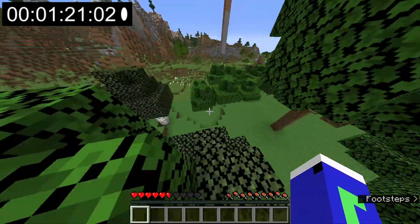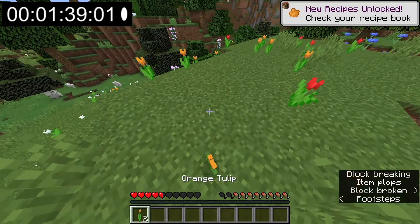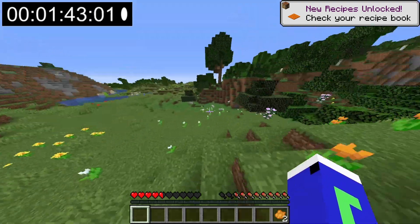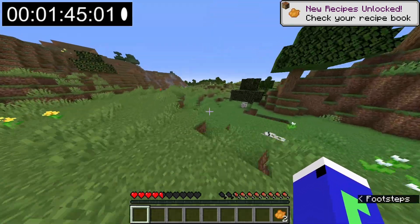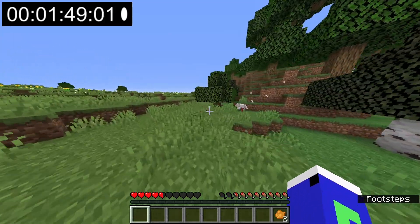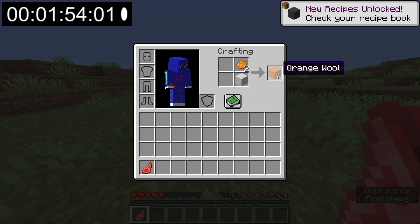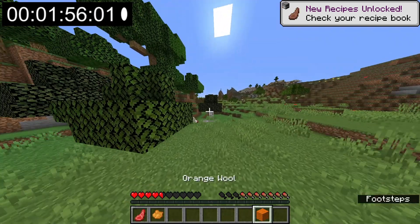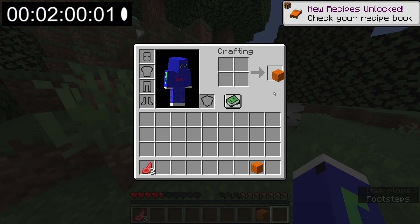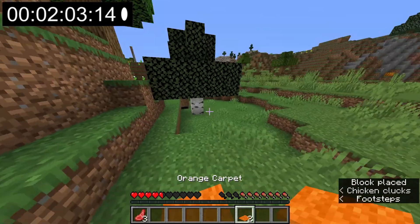I got so excited I almost died of fall damage, but I just had to get down there. I finally got the orange tulips - this is after so many world resets. I made them into dye as fast as possible and kept running to find some sheep. As I was running, I saw a wolf kill something. I ran over and it was a sheep. I combined the white wool with the orange dye, got one orange wool, ran back to get the other wool, and made it into orange carpet. Boom - 2 minutes and 3 seconds.